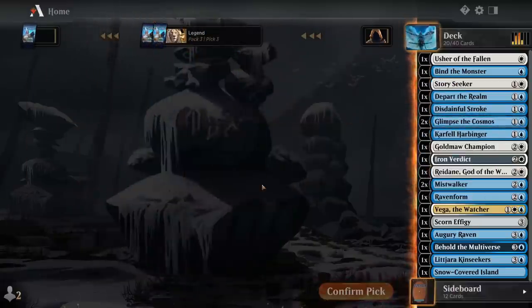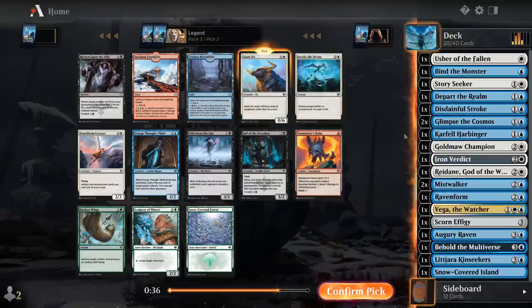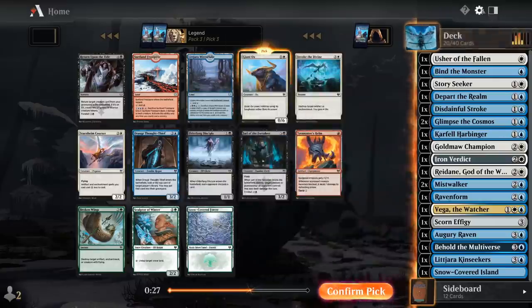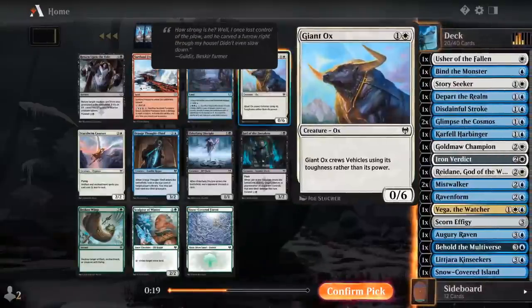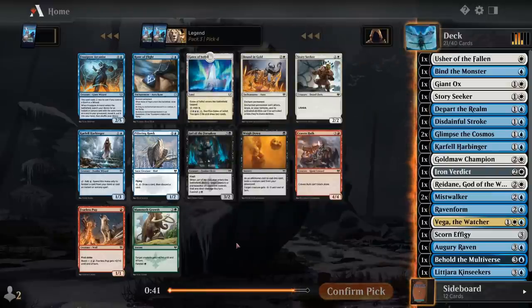I don't hate Giant Ox in this deck, just as a cheap blocker that can hold off most ground attackers — seems better than a 3-mana 2/2 flyer or 3-mana 3/2 with a somewhat marginal ability, when we have this many 3-drops already. Nice Rune of Flight seems nice. Although there's also Gaze of Istfell — this one is going to be hard to pass up. And Abounding Gold. Jeez, this pack is stacked. I wish I could take this entire pack and just call it a day.